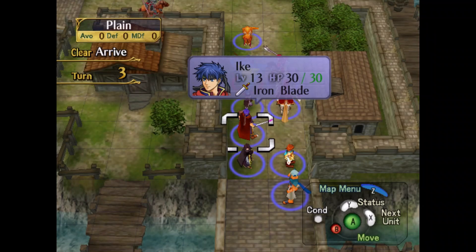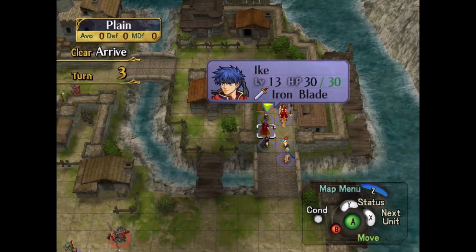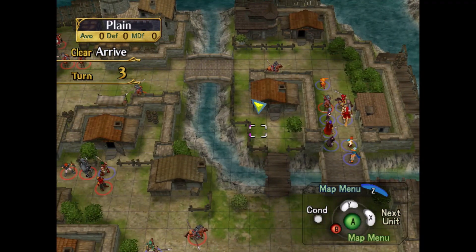Hello everybody, Experience Now here and welcome back to a new episode of Fire Emblem Path of Radiance. Today we're continuing with chapter 11. Last time we screwed up, this time our position is a lot more favorable.